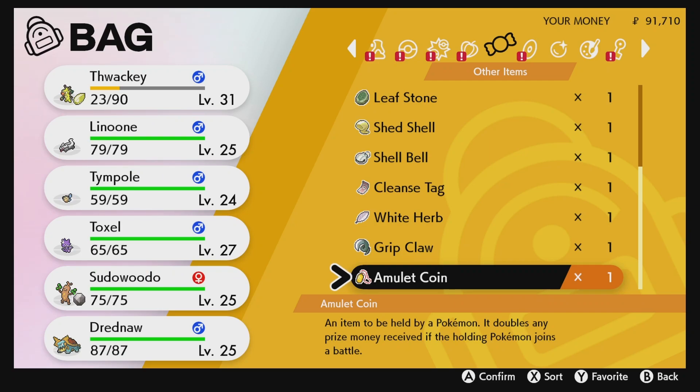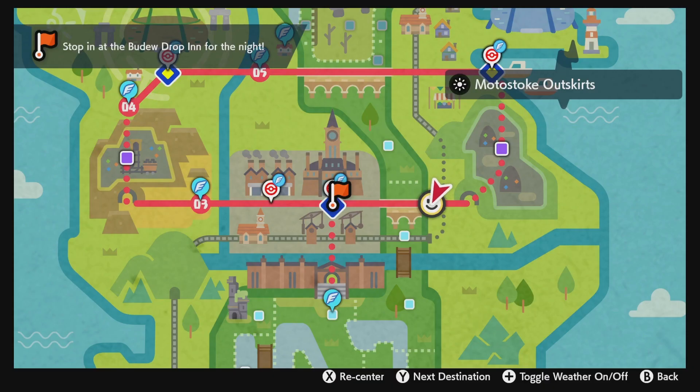Hey, what's up everybody! This video will be showing you how to find the Amulet Coin in Pokemon Sword and Shield. This held item will double your prize money when the Pokemon simply enters the battle. This item is found behind a sign in the Motostoke outskirts, just outside the entrance of the Galar Mine number 2.